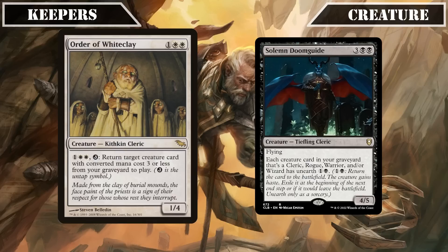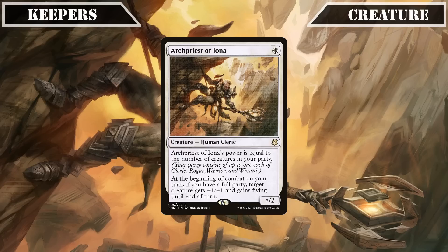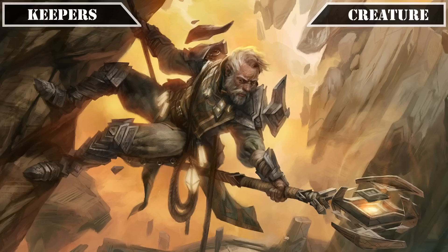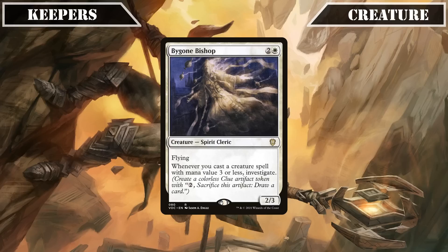Frontline Medic stays in as well, its AOE indestructibility granting synergizing perfectly with our commander's AOE deathtouch, ensuring any attacks we make will either get through or cause heavy casualties to our opponents' boards. Keeping both Order of White Clay and Solemn Doomguide, the former allowing us to permanently reanimate our lower CMC party members, and the latter allowing us to temporarily reanimate any of our party members thanks to unearth. Archpriest of Iona keeps its spot by providing an incremental power boost as we assemble our party. Mikaeus the Lunarch remains as a repeatable source of +1/+1 counters, High Priest of Penance as a solid source of repeatable removal, Malakir Blood Priest as a party payoff to drain life, and Bygone Bishop provides continual draw in the form of clues.